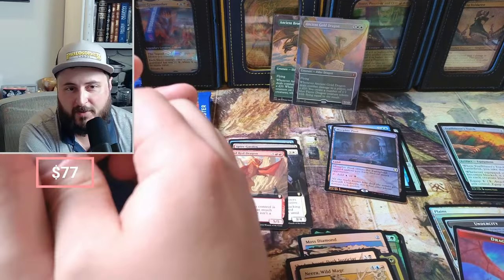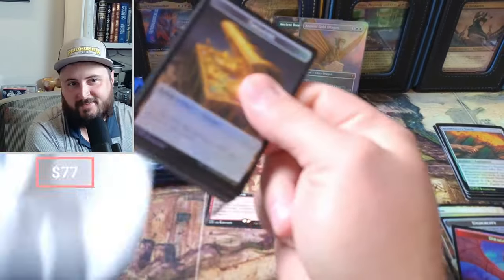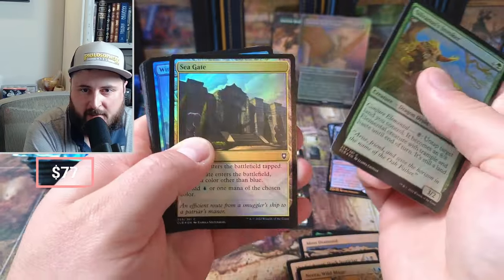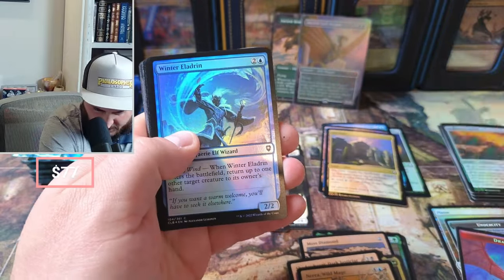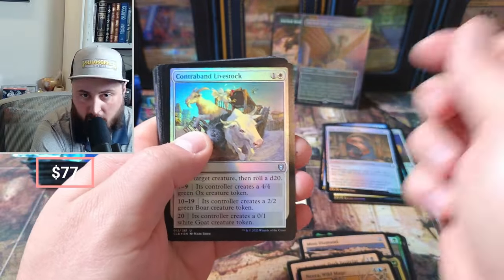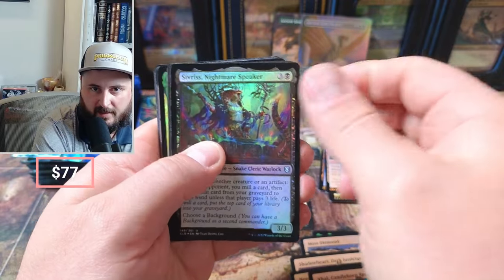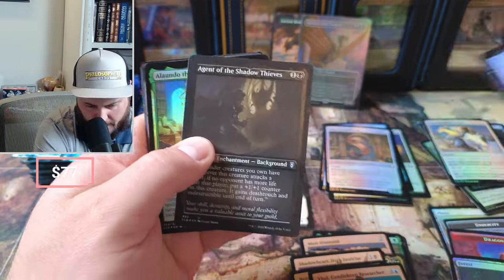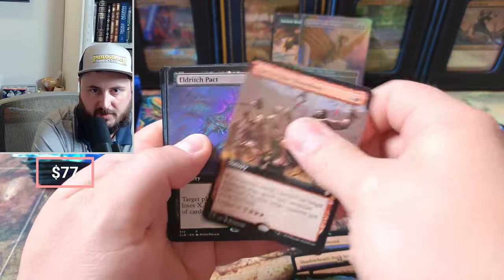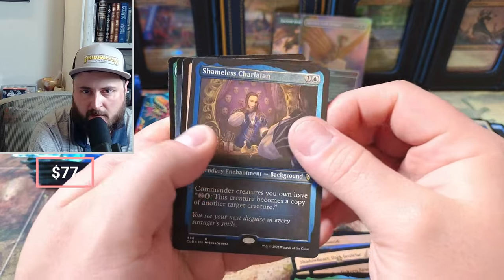As good as the first pack was, the second pack was rough. We got a Morphic Pool I guess. A little Invoker — Seagate okay. I tend to keep the gates separate. Rug of Smothering, Livestock Forest — you don't want to see that guy. Nightmare.